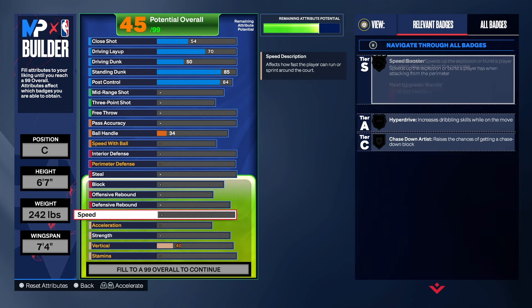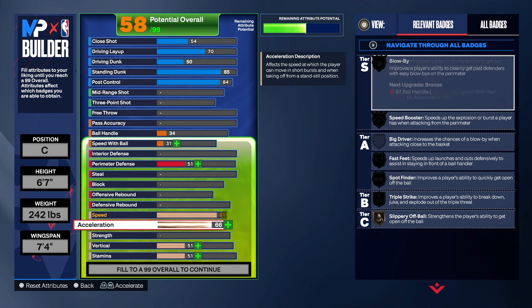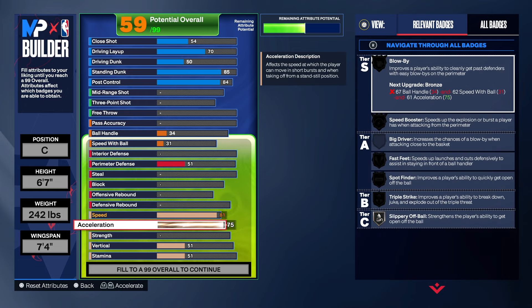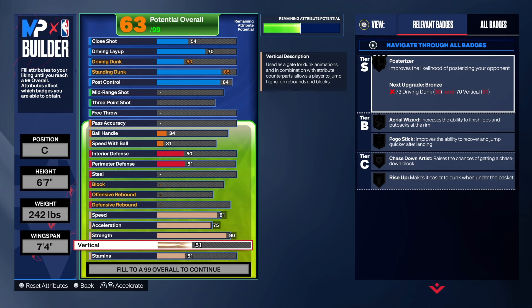Coming down to the physicals: pretty good speed on this build at 81, acceleration at 75, strength is a 90 — and you can go higher if you want. Vertical, we're getting that to an 80, of course.